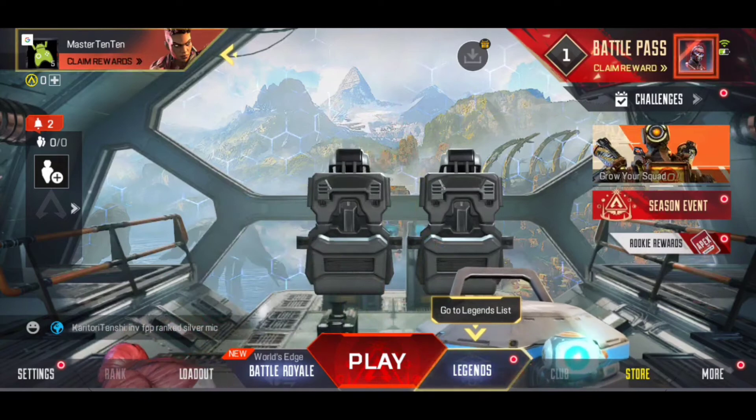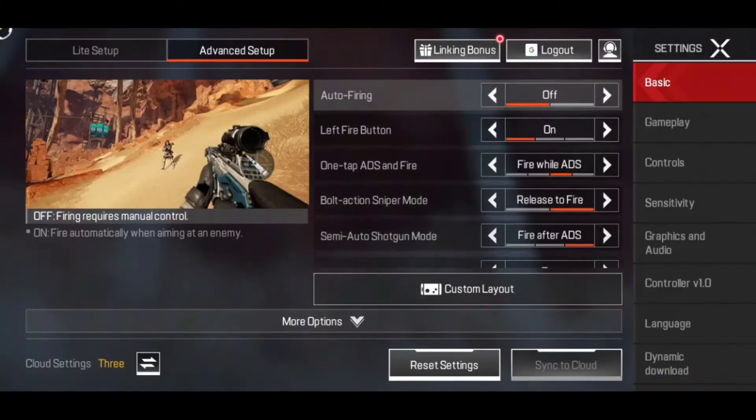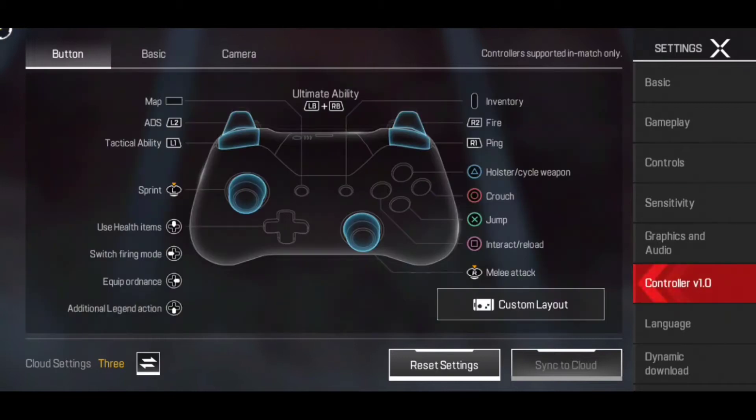Let me show you exactly how you can connect your controller to play that game. First thing first, you have to go to Settings, then look on the right side — you will see two controllers. The second one says 'Controller v1.0.' When you tap on it, you can see the picture of the controller, which means you can play with a controller.